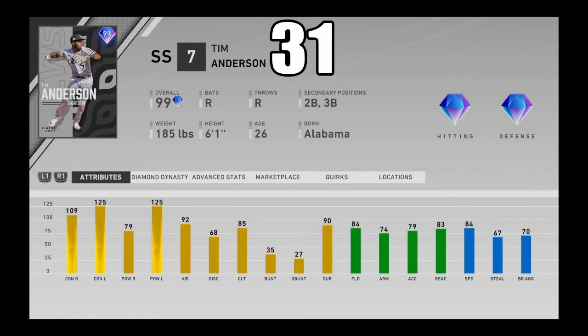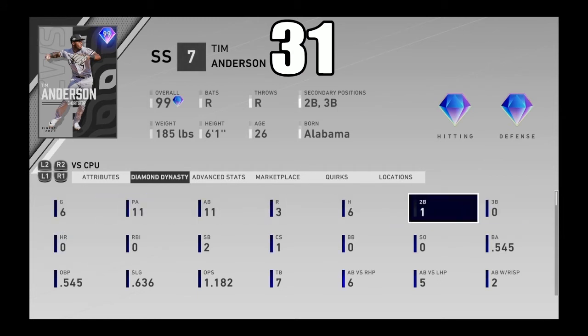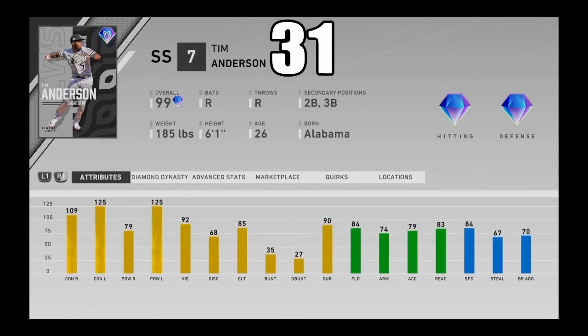Francisco Lindor — you make one mistake pitch to him and he's going to clobber it. When you use him he's going to clobber for you. Got a really nice left switch-hitting swing. Plays above his attributes, good fielding, good speed. At number 31, I got Tim Anderson. He is a good hitter, okay fielder, with pretty good speed. Those lefty stats are maxed out and the righty stats aren't bad either. Great speed. When I used him he just got base hit after base hit. Tim Anderson coming in at number 31.